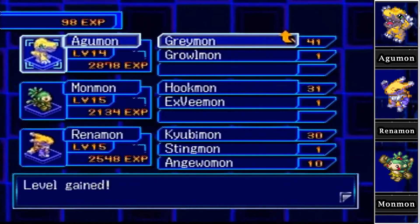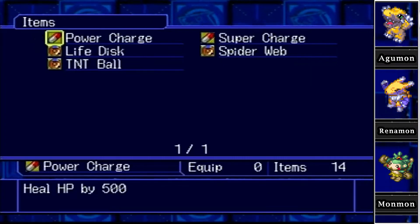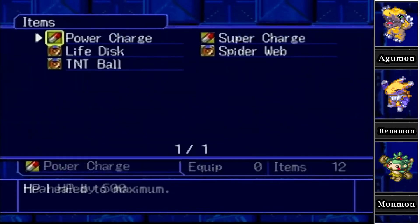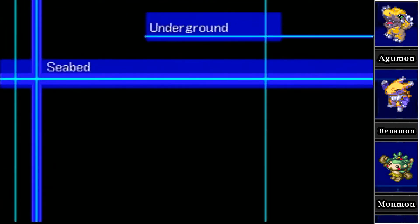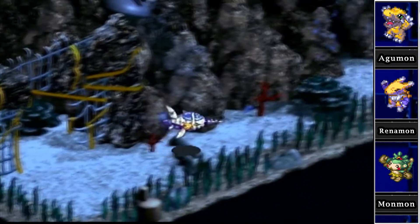That thing probably could have messed us up. Just got to keep on keeping on. Let's heal up Greymon — he took quite a beating. I'm running out of power charges; I only have 14 left, so I'm probably going to have to use them all just to get through this area. But it's important to train our Digimon, so I can't be picky.